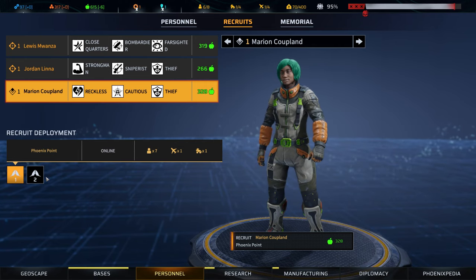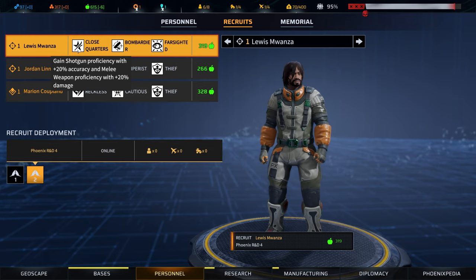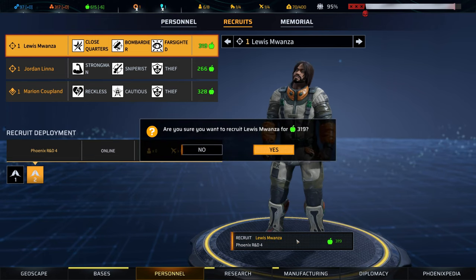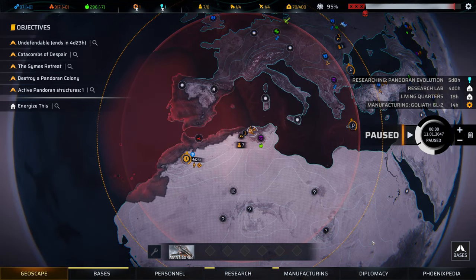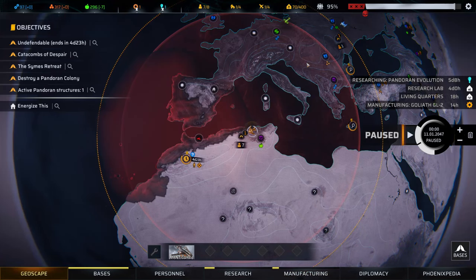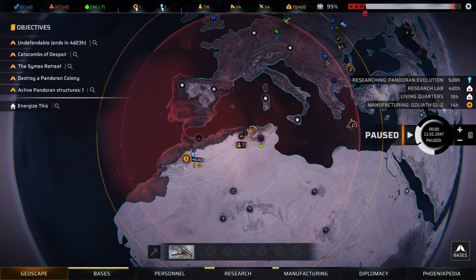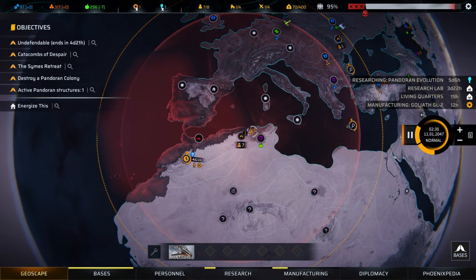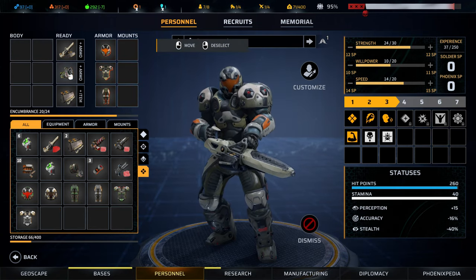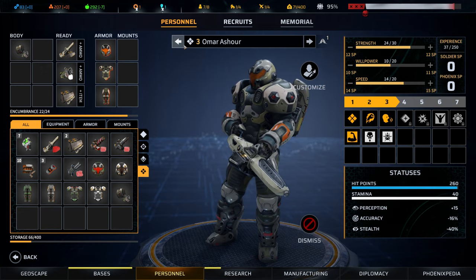What about recruitment? Let's start to build up our second team. He's farsighted, he's a bombardier, and he's good in close quarters — that seems like the best option. We'll wait another 14 hours and try to manufacture the Goliath grenade launcher. We need all the heavy firepower we can get if we're going to go after the New Jericho base.